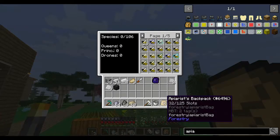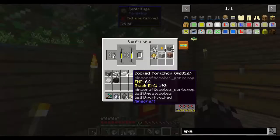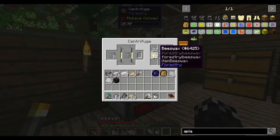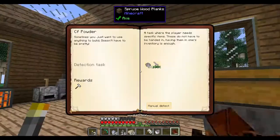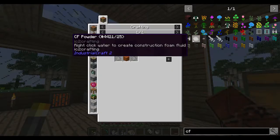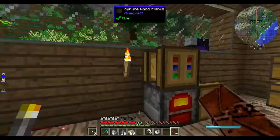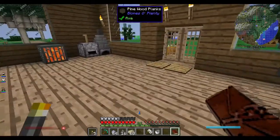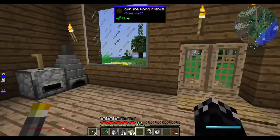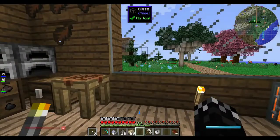I've got 16 drones and another 11 combs, I think it was. They're currently processing in the centrifuge, which chews through power like it's going out of fashion. But we've only got 23 and I need like 60, because we need 10 CF powder and the CF powder requires 6 stone dust each — so we need 60 stone dust and we've got 23. That's not going to happen this episode. I'm just going to let that continue processing and hopefully we'll get a few more. Worst case, I'll go and do another run through the mining dimension — there's still tons of hives there.